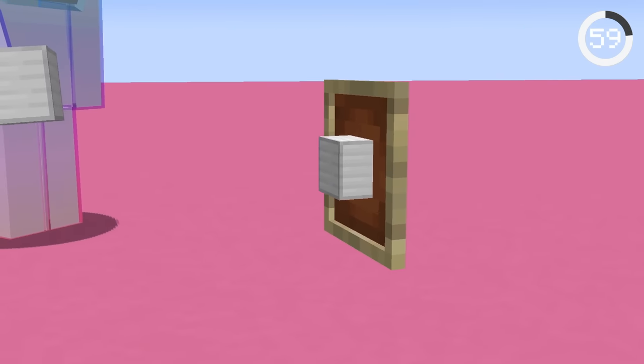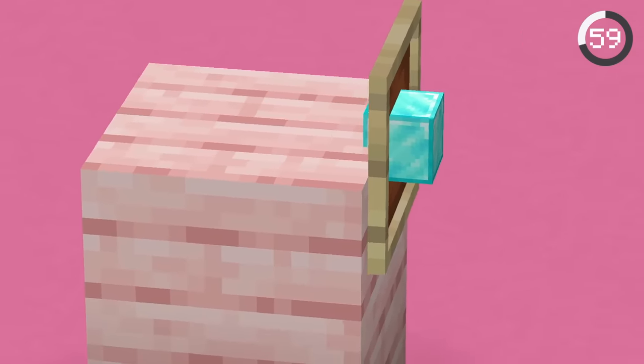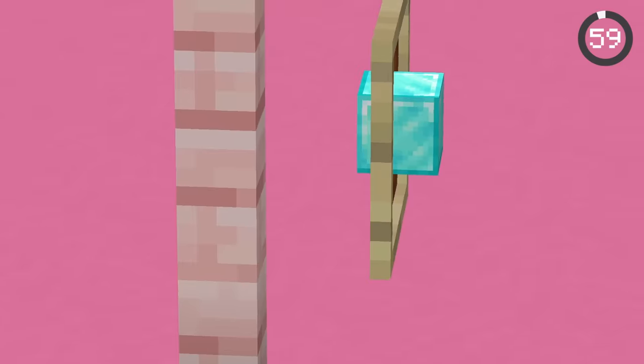Putting a thick item like an iron block on an item frame will make it stick out from both sides. You can see this best when you put the item frame on a slab or fence.